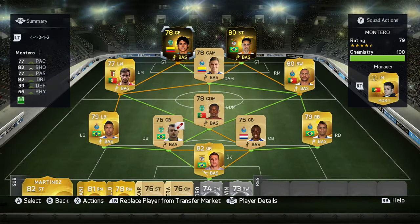This is the team we were using in-form Monteiro in — a 4-1-2-1-2 Premier League team with in-form Monteiro up top at left striker, partnering in-form Jonas up top as well.